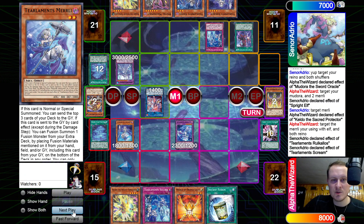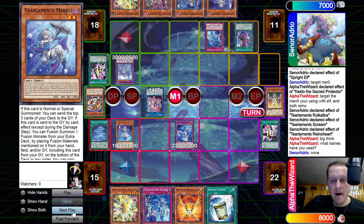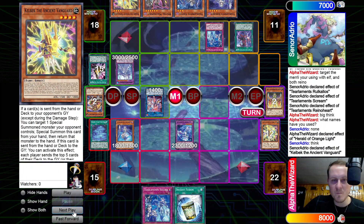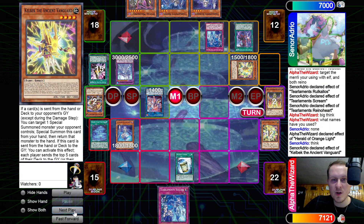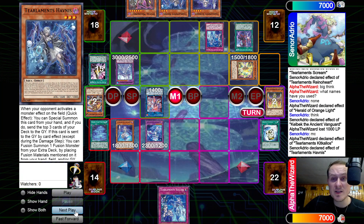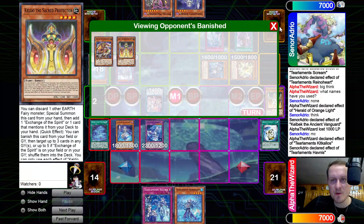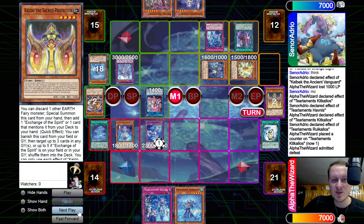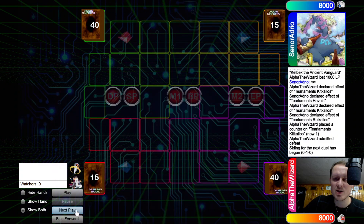Gonna summon our Rukalos, let's go Scream. And we're gonna Orange Light the Rhino. Chain Kelbek target Kit. That's looking like wraps, right? No — because we can Dweller Zeus him. He has Javi too, this man's crazy. Does hit a shuffler, but I'm pretty sure he used them both this turn already. We add Rhino Heart and then we go Kit effect, target herself, chain Rukalos. I don't know if there was anything we could have done.